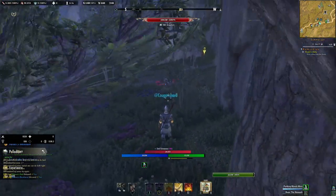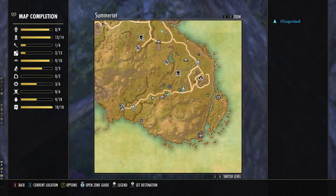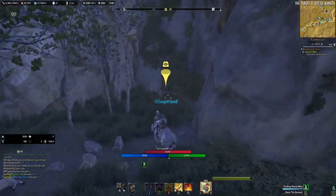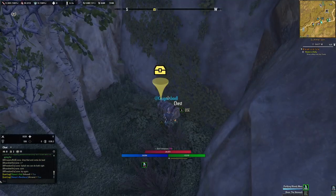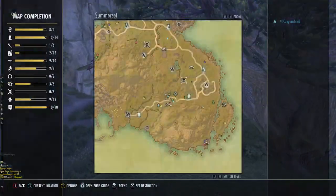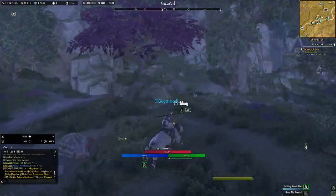You can see one, two, three, four, five chests. I wish we could get a painting out of this because if you're gonna be painting farming, this is where you're going. It's very easy and very quick — you can actually split this up into four different parts.